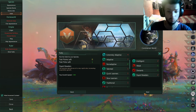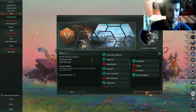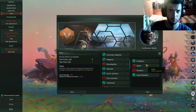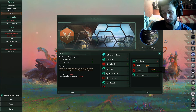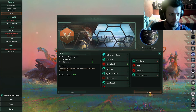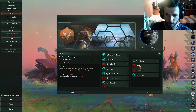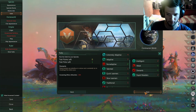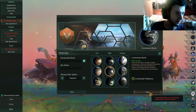Worker pop resource output minus 2.5% is not that bad at all — you can actually outweigh this with just one tech that you get at the beginning of the game: Exoskeletons. So don't worry about it at all.